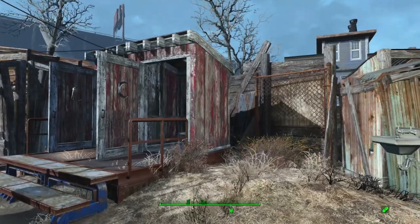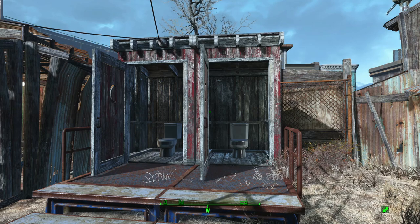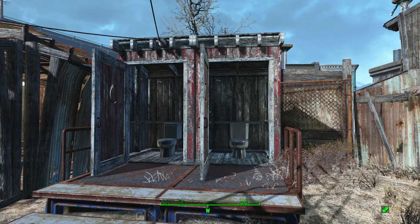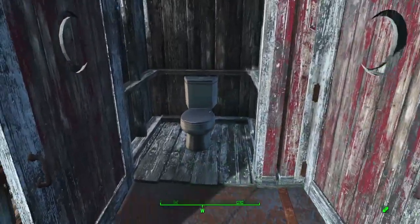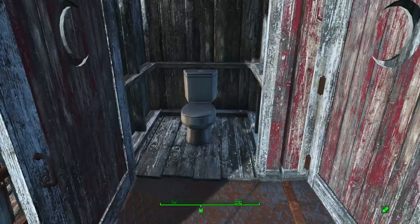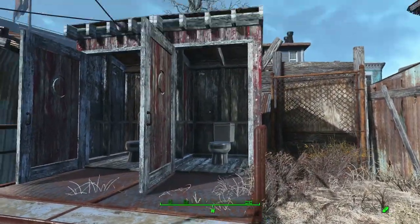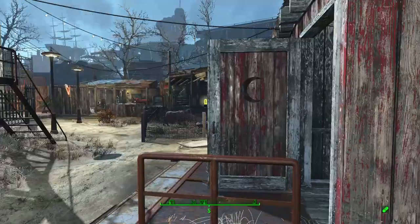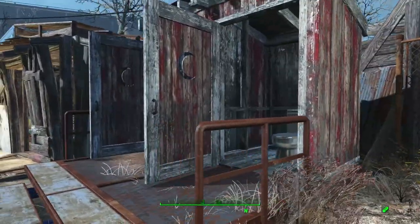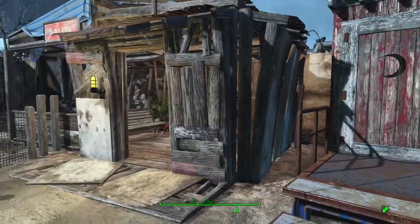I did decide to throw in a couple of outhouses. There was an outhouse before but it was on a second story shack, so no idea where the poop fell. I decided to actually throw in some plumbed outhouses using outhouse objects from the barn build set, along with a couple of stainless steel Vault-Tec style toilets. The idea is that these actually are plumbed in and actually go somewhere. We also have a pair of sinks for people to wash their hands — so even though it is an outhouse, it's still more sanitary than just crapping in a bucket.